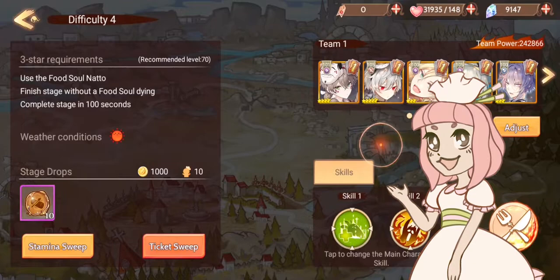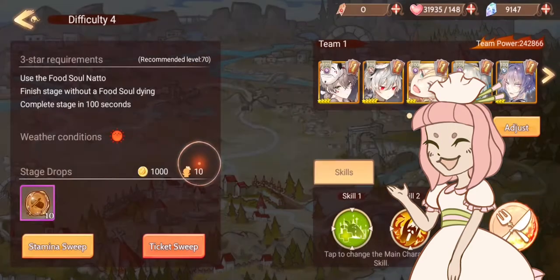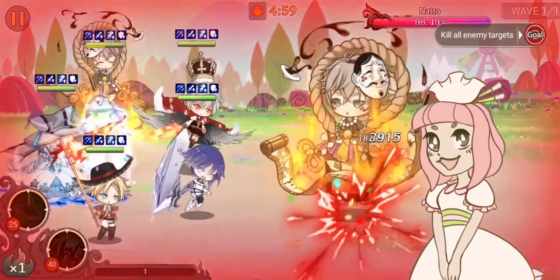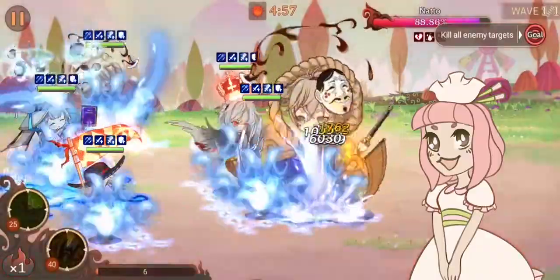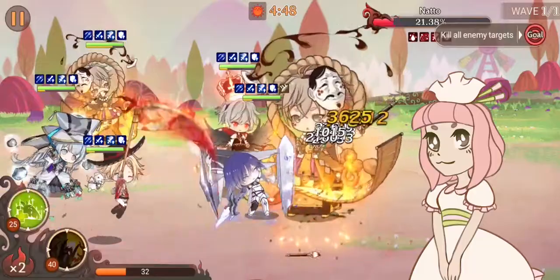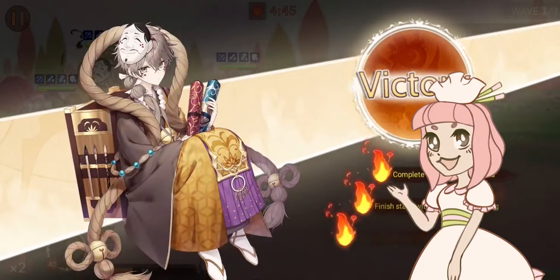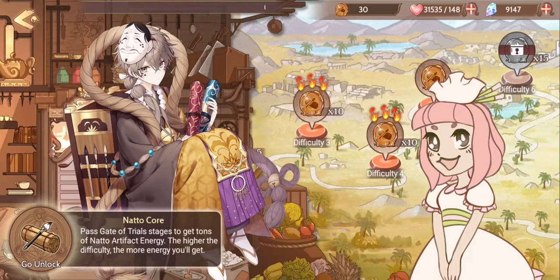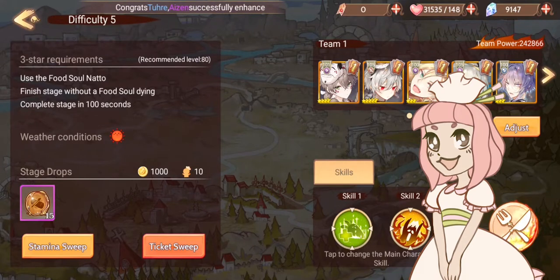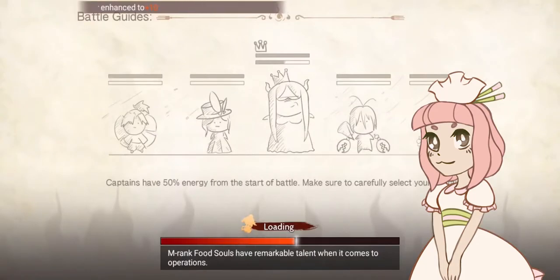Let's move on to the next level — difficulty four. Now it's costing 400 stamina. Another thing to remember is that you are going to be fighting the food soul whose artifact energy you're trying to get. In this case it's a normal fight because it's Natto — he's a magic food soul. But if you're fighting, say, a healer, you might need to put together a healing team to get the artifact energy.